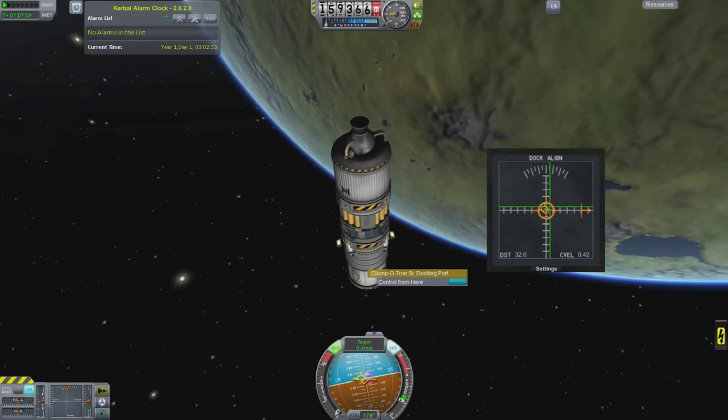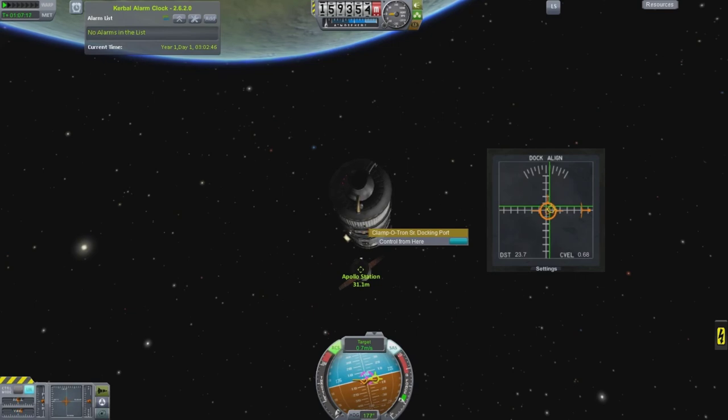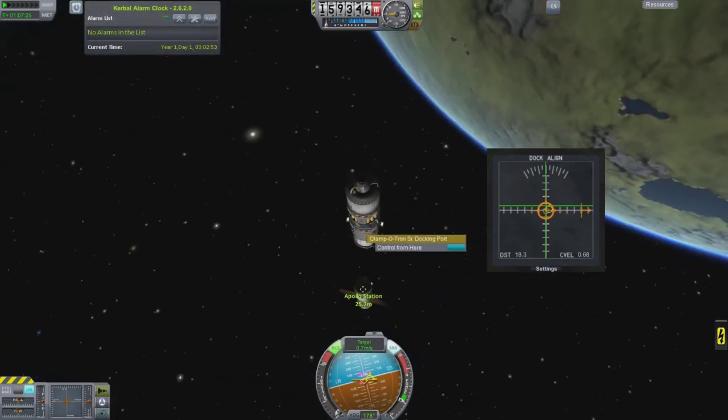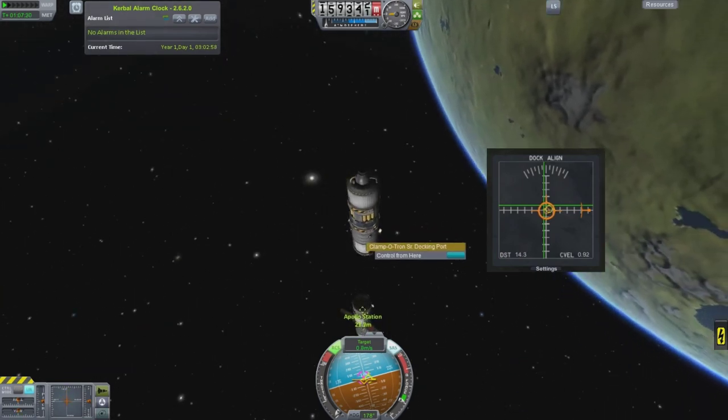This is Navyfish's docking tool and it's awesome. The green arrows show you where you are in relation to the target. Your docking port is the big orange circle, and your velocity vector is the little yellow prograde marker in there. Once you get everything lined up, you continue to move around while going in close.